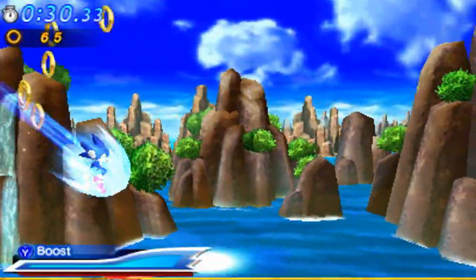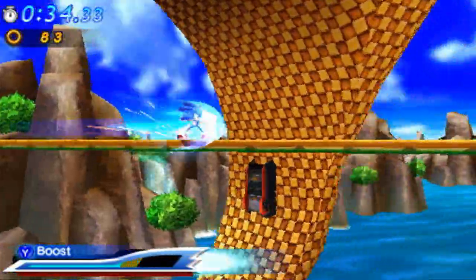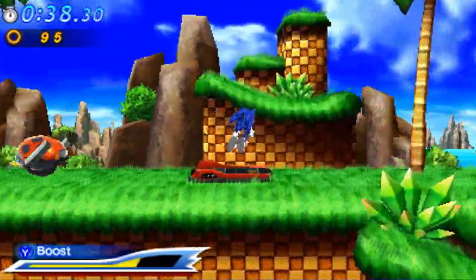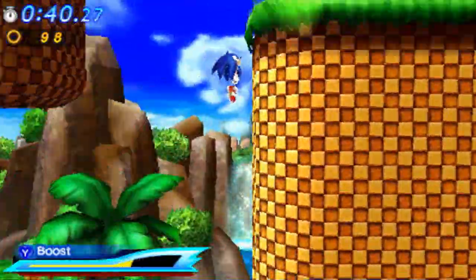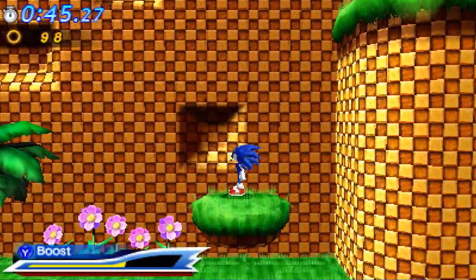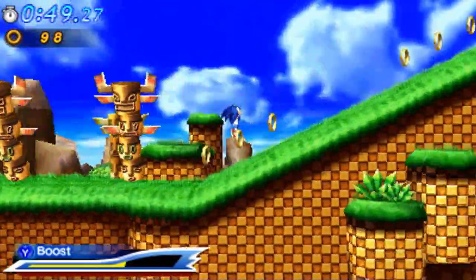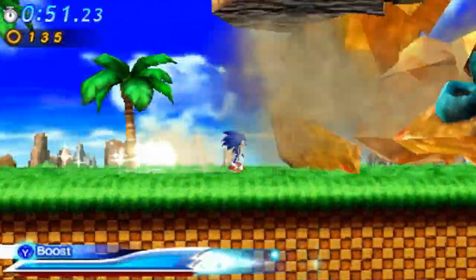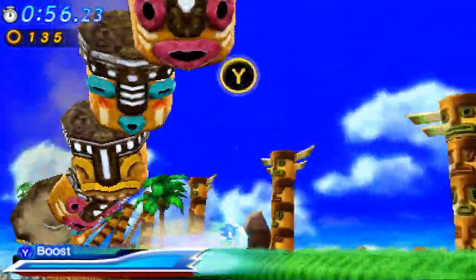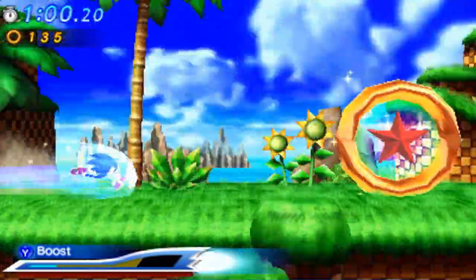The 3DS version of Modern Green Hill is not really all that high quality — I much prefer the console version. This uses the classic design of Green Hill Zone and all the rails really stick out. They weren't perfect in the console version but they just really seem out of place here. I do like how they took the totem pole thing and ran with it though — not as cool as the giant Chopper Badnik chasing you, but you work with what you have.